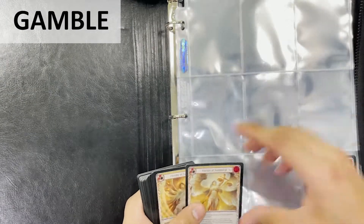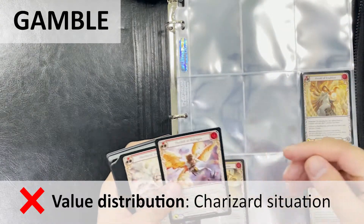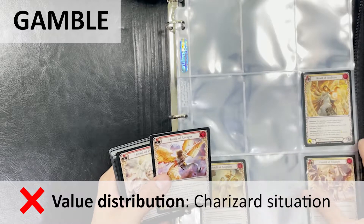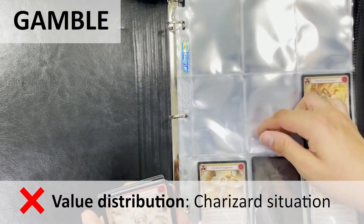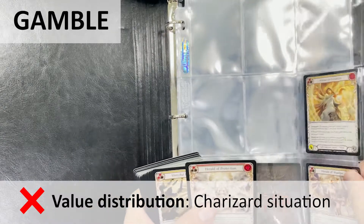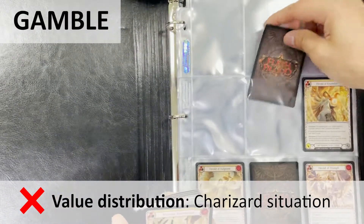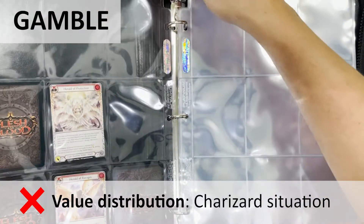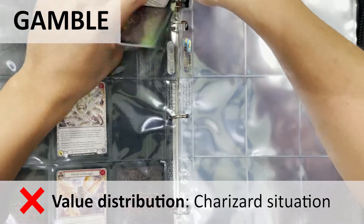G is for Gamble or Gacha. With every set there is a chase card — here it's the Great Library of Solana, found roughly once in every 40 boxes. I'm not entirely sure of the exact pull rate, but that card in unlimited is around $300 or more. The rest of the cards sit well below $100, which does feel a little like the Charizard situation in Pokemon.